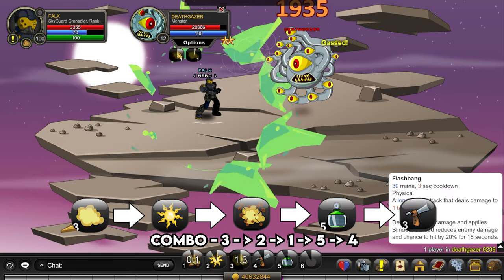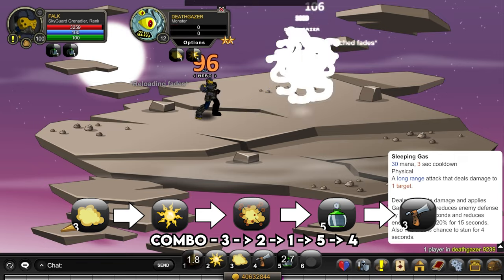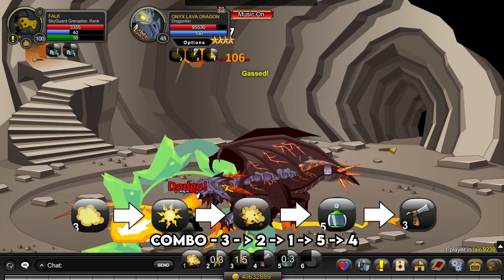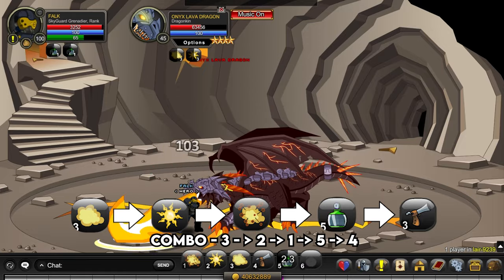Regarding the combo, what I'd recommend is doing three, two, one, five — making sure Scorched is applied, and also your third skill first, just so you get the defense drop on the enemy. After that, press your fourth skill and you'll be golden. You can do it whatever way you want, as long as you press your fourth skill after your nuke, basically.